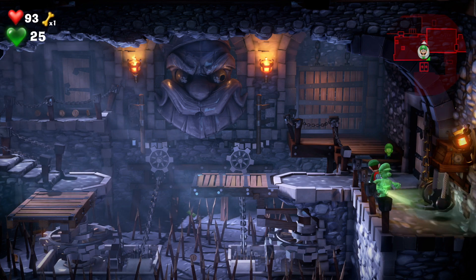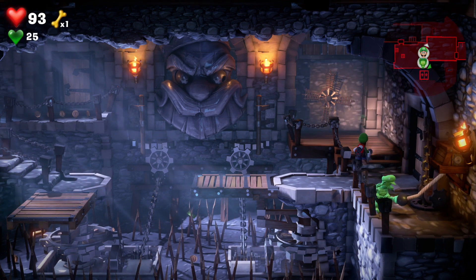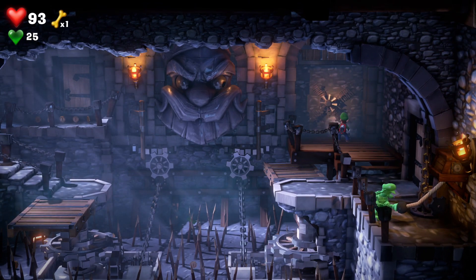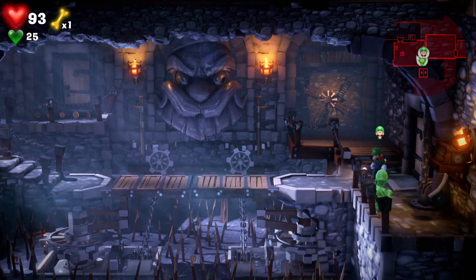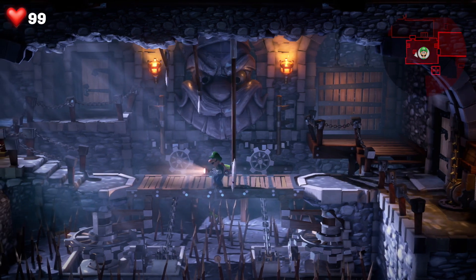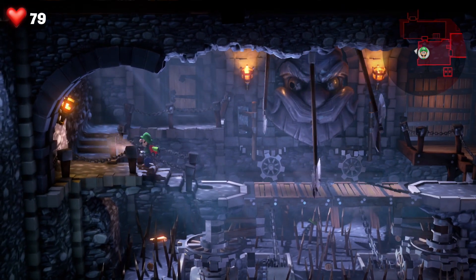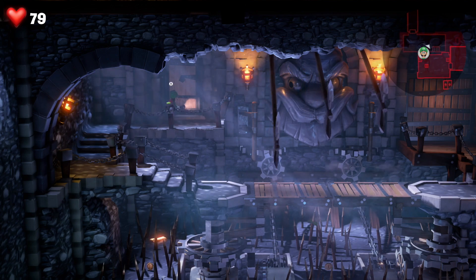For this part, pull this section with Gooigi, change to Luigi and there's another windmill. We need to move them so they're pointing one at the top and one at the bottom, and then you'll be able to combine them in the middle. But then you've got to run through without getting hit by the axe — as you can see I got hit. Hopefully you don't. Then just run on through.